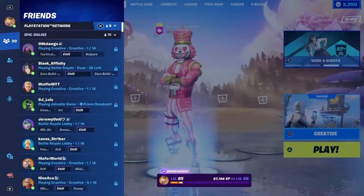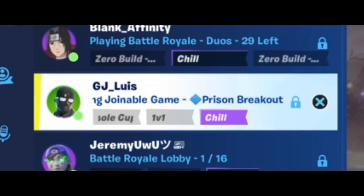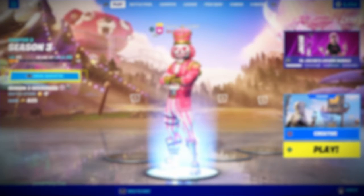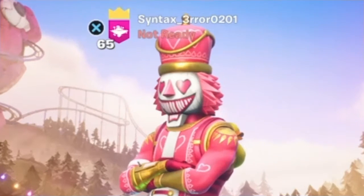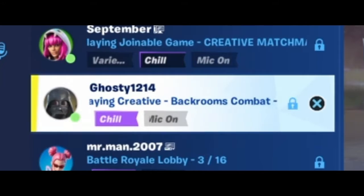If you open the menu, you can now see what specific creative maps your friends are playing. As you can see right here, it says this guy is playing Prison Breakout, where it would usually read as creative matchmaking. There are still some cases where it says creative matchmaking, but for the most part it shows the specific map now. Look — this guy's playing Backrooms Combat, what a legend.